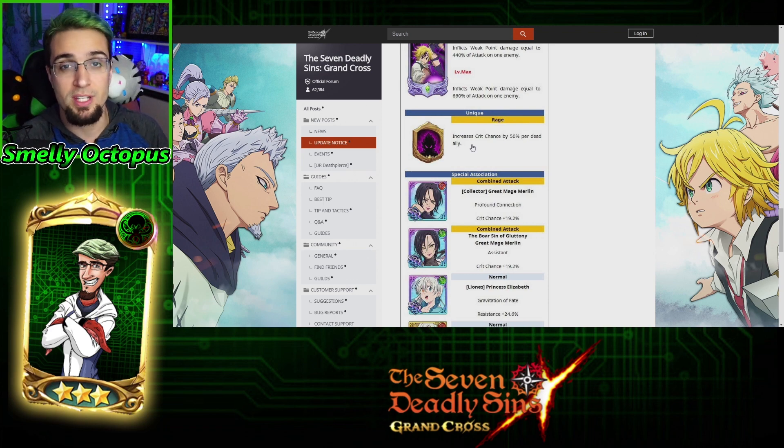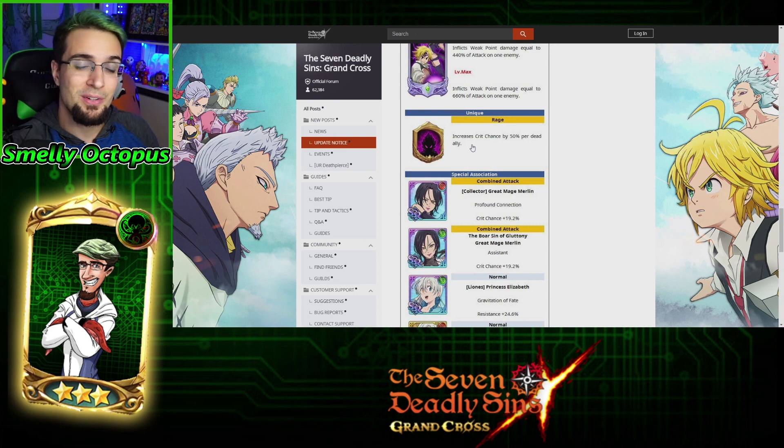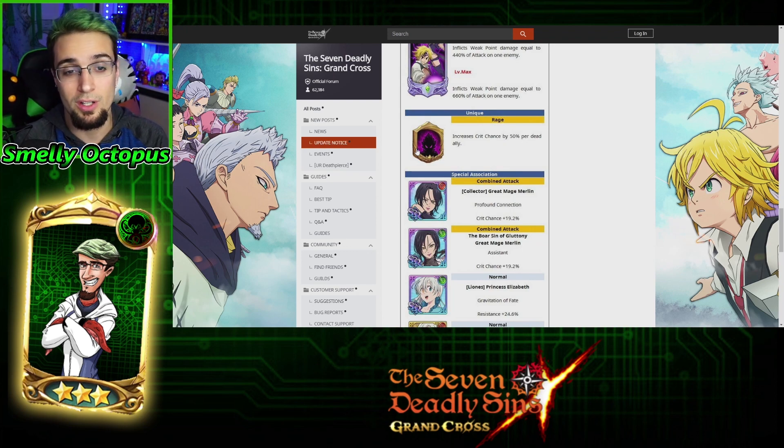So he has 100% crit chance as soon as he comes on the field. 100% crit chance just blows up the entire field. He can solo depending on what team you're facing and how weak or strong the enemy is. Really strong unit when it comes to PvP, especially if someone doesn't know what's going on — they can get just one-shotted by this entire thing if they're not prepared.